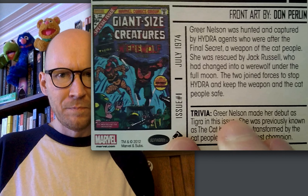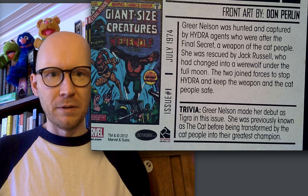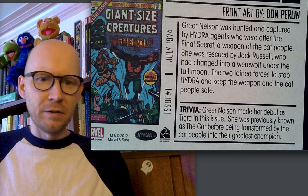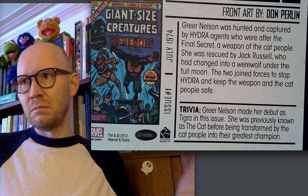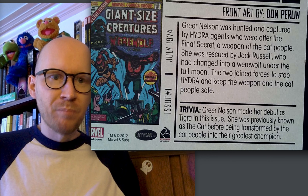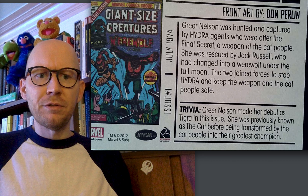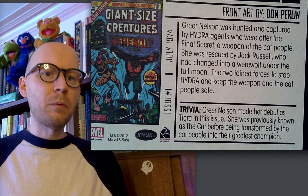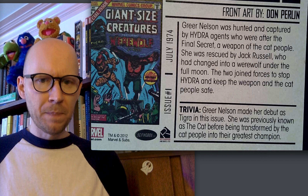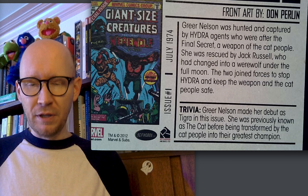But that's Tigra right there. This is — I almost read this as 'giant creatures great and small,' but it's 'Giant-Sized Creatures,' featuring Werewolf by Night and Tigra. Whoever Gear Nelson is — that is Tigra. She made her debut as Tigra in the issue. She was captured after the final secret, a weapon of the cat people. She was rescued by Jack Russell, who had changed into a werewolf under the full moon. The two joined forces to stop Hydra. This was the first appearance of Tigra.